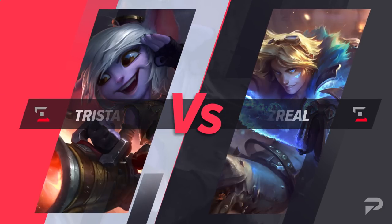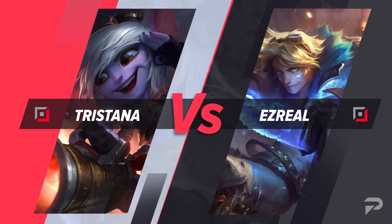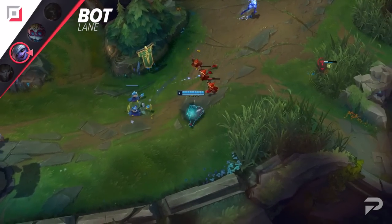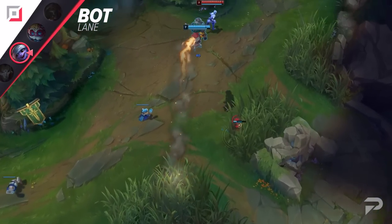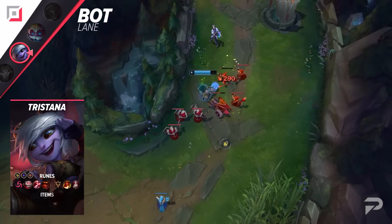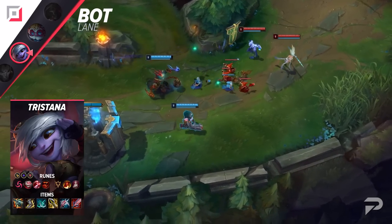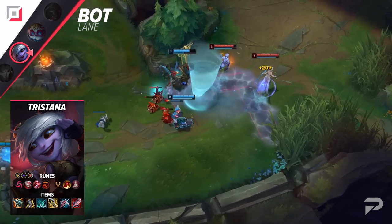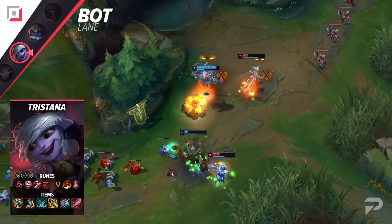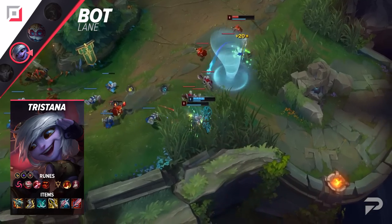Ezreal is another one of the champions that falls into the super popular but not actually so good category. Even with him being not that great, he's still slippery and hard to punish. So while you win lane with some strong picks, it'll usually be just by out-farming him, not by getting kills. And we all know the best way to carry is to snowball fast and hard, so we'll be taking Tristana into him. With Trist, Ezreal's Arcane Shift isn't enough to stay safe. You can jump in as early as level 2 and force big trades on him. By level 6, you should be able to kill him 100-0 when you play fights right. As long as you and your support coordinate it, it's pretty easy to do.